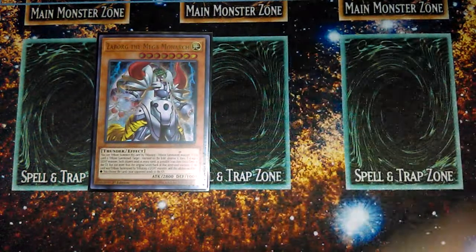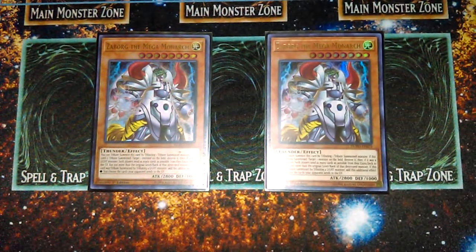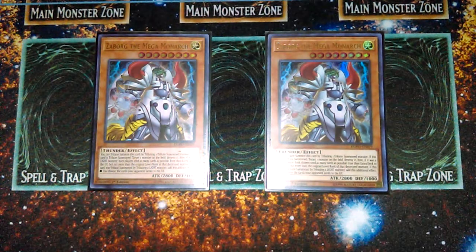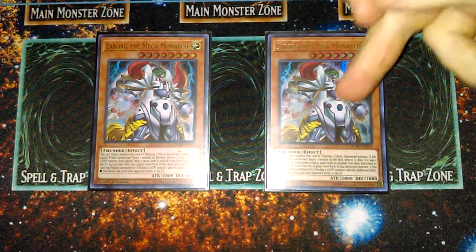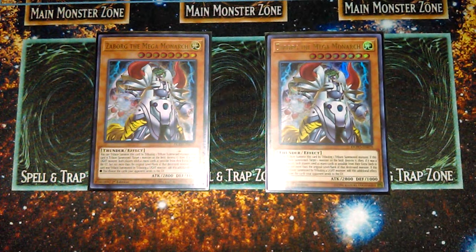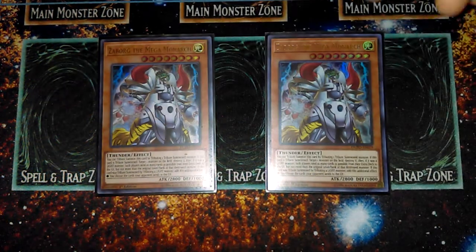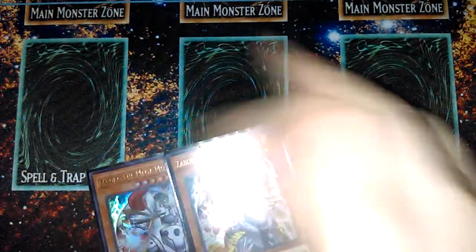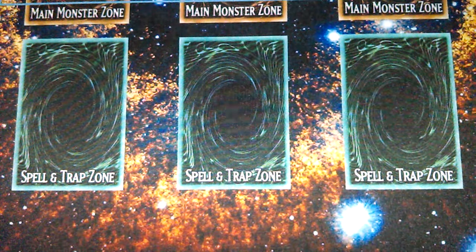Now we have two Zaborg the Mega Monarch. This is a way to basically devastate your opponent's extra deck. If you Tribute Summon it with a Light Monster as tribute, you can choose cards equal to the original level or rank. So you summon this out, tribute it off, and you can rip eight cards out of your opponent's extra deck. It's a really good way to stop XYZ plays and basically shut down your opponent's extra deck.